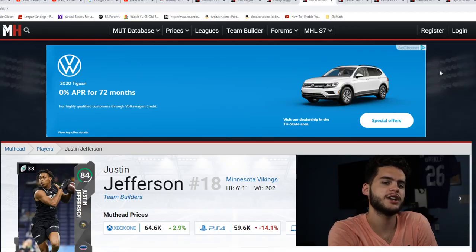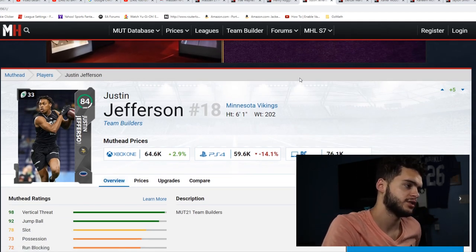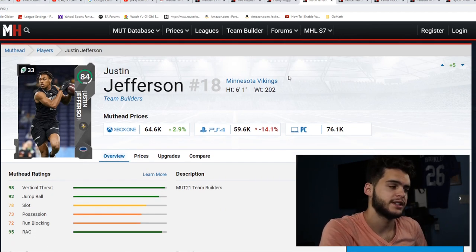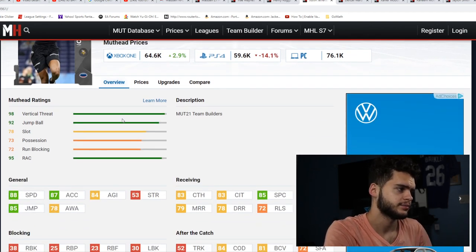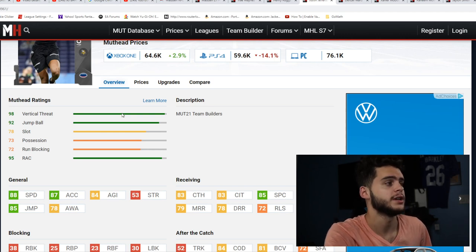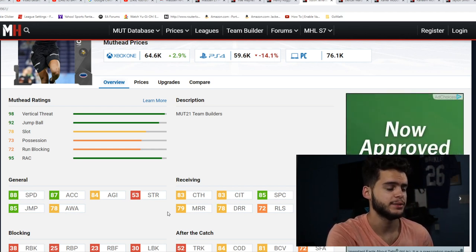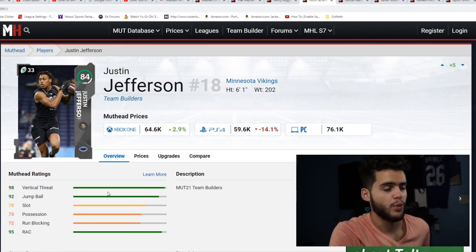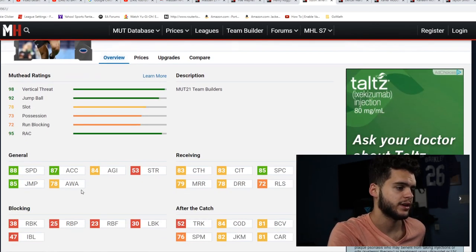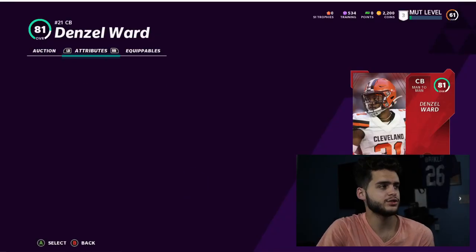Next is Justin Jefferson, another rookie wide receiver and another team builder. Make sure you go play his solos — it's like a 16-game series, takes a few hours, but you get a free player on your budget squad. You can even sell him to make coins. He has 88 speed, 87 accel, 84 agility, 85 jumping, 78 awareness, 83 catching, 83 catch in traffic, 85 spec catch, 79 short route running, 79 medium route running, 78 deep route running, 84 change of direction, and 82 juke. Justin Jefferson is an all-around monster and could easily be your number one wide receiver on a budget team.